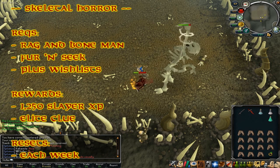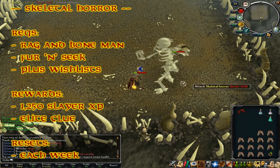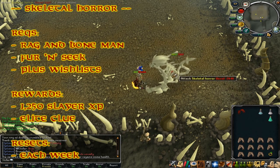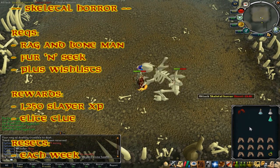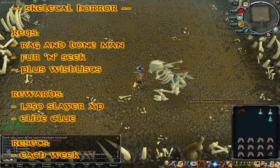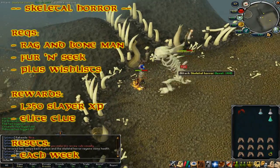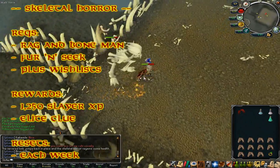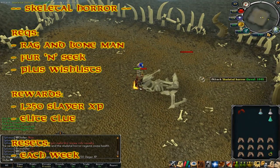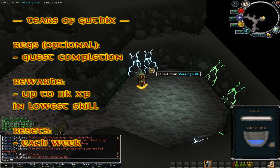The Skeletal Horror can be fought after completing the Rag and Bone Man quest, Fur and Seek quest, plus both wish lists for those quests — quite a heavy task but worth it. The rewards from killing the Skeletal Horror once a week are 1,250 Slayer XP and a potential chance at an elite clue scroll drop (Ring of Wealth helps). This resets once every Jagex week on Wednesday.